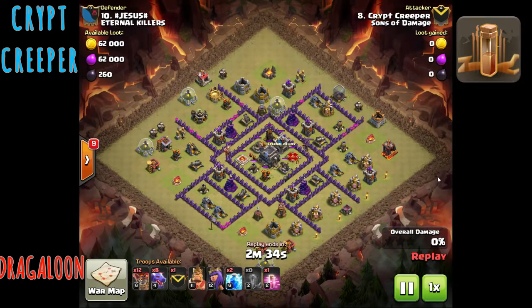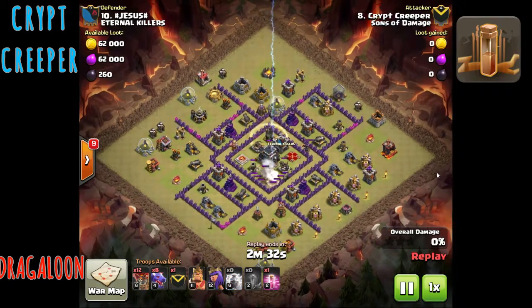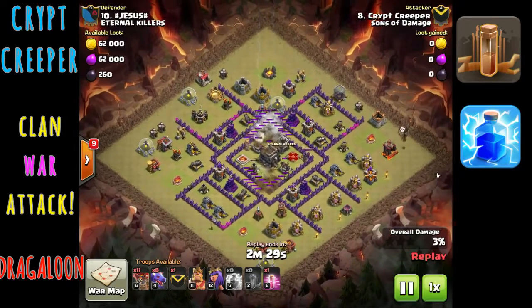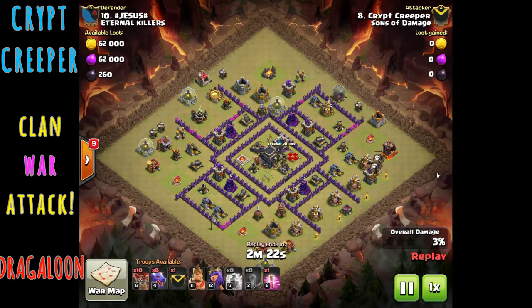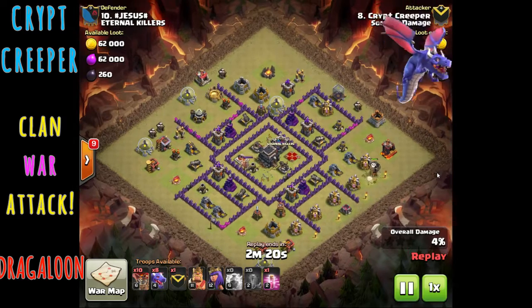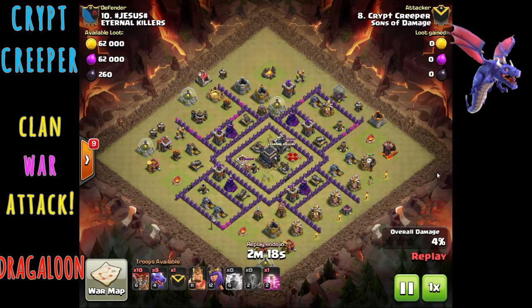He's going to use a Zapquake at the beginning — the Earthquake spell first. What he does here is use four lightning spells. He uses the Earthquake in the core of the base, which damages everything in the core including both air defenses, and then uses four lightning spells — two on the top air defense and two on the bottom air defense — taking out two different air defenses. He shared one Earthquake between the two air defenses, then uses the four lightning spells to take out both. Then he brings in the Dragons.